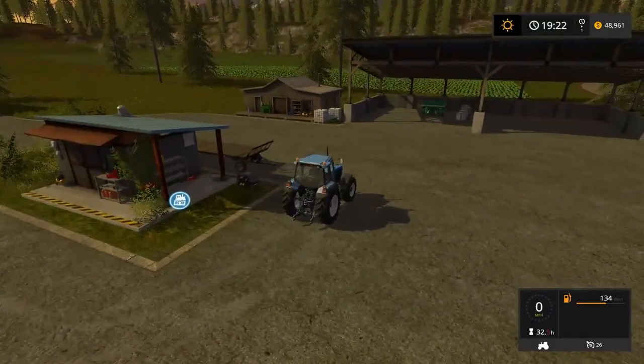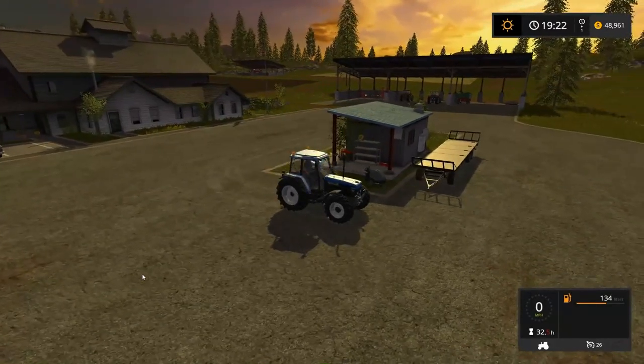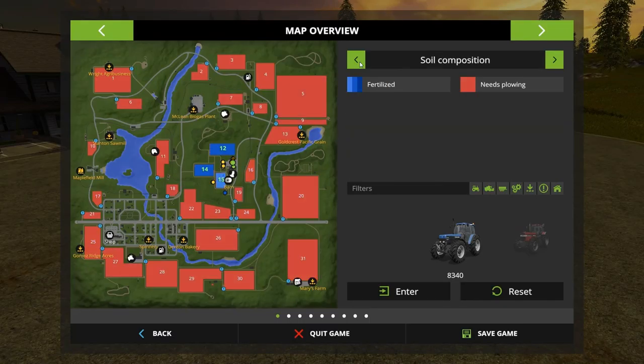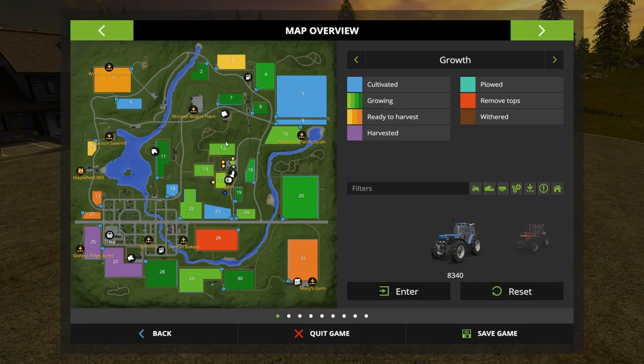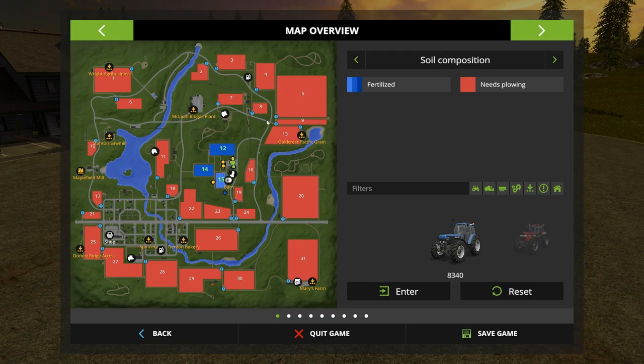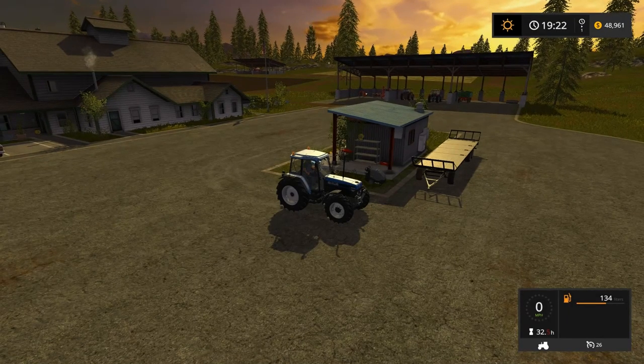We also need to spray these fields soon, once we get to the first stage of growth. We're already fertilized everywhere except this one, and this is oilseed radish so that's going to get cultivated under. Before the next growth stage we're going to need a sprayer of some kind. It looks awfully dark — I really can't tell if that's the last layer or the middle layer.